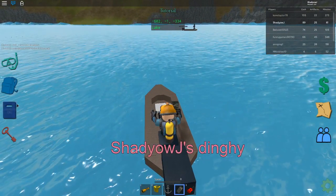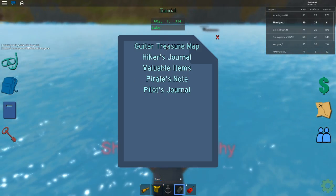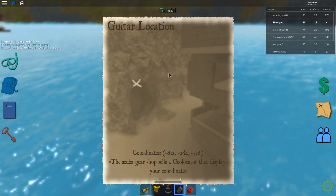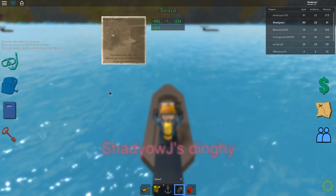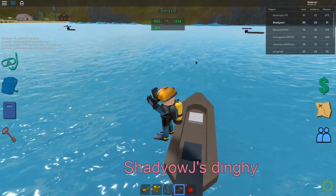So now what you want to do guys is just check coordinates — six, all two, three, three, four. Let's just go down for a minute and see if we can see anything. There's a pirate ship right now. Okay guys, so it should be here. When you go here, you should get a note.